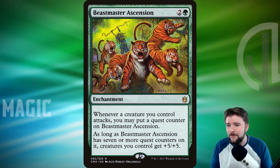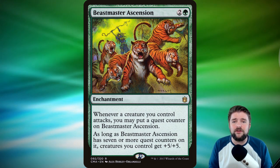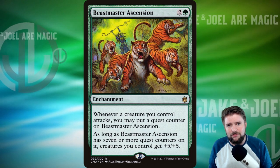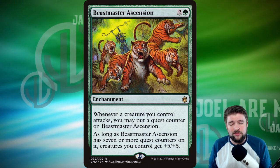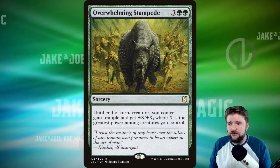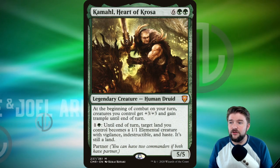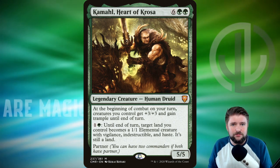Beastmaster Ascension is one of my favorite cards for a creature-based token deck. For three mana, you get seven attack triggers — whenever a creature you control attacks, you put a quest counter on it, and once you have seven you get a plus-five plus-five anthem. All your three-threes become eight-eights. If Coma survives a full rotation, you've already got four three-threes, making seven easy. Then run Overwhelming Stampede — for five mana, creatures gain trample and plus-X plus-X where X is the greatest power among your creatures. With Coma on the battlefield, that's plus-six plus-six with trample.